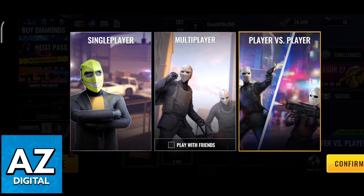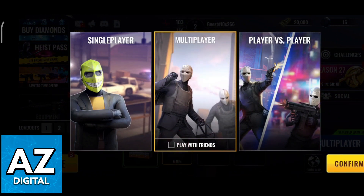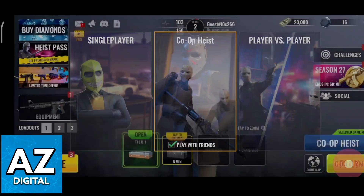As you can see, you can choose player vs player, and in the middle, multiplayer. Make sure you tick this box — play with friends — and then click confirm.